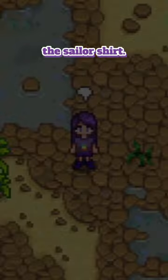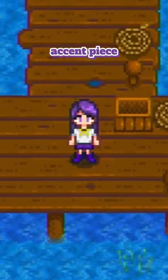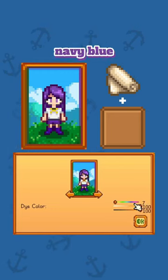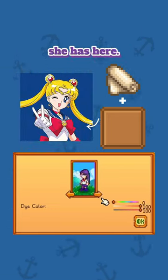To start, I think we'll make the sailor shirt. Adding cloth and a pufferfish to our sewing machine, we get one that looks like this, with the accent piece coming out yellow. Now I'm going to dye this, and although the obvious choice would be navy blue, I'm going to go with red to kind of copy the color of Sailor Moon's bow she has here.